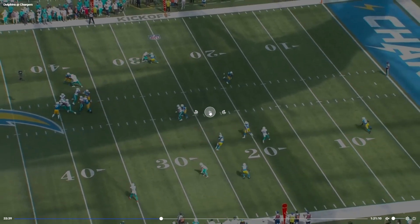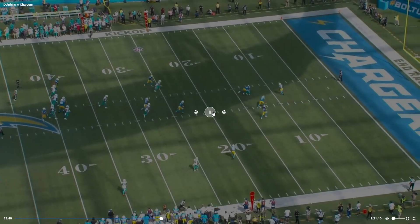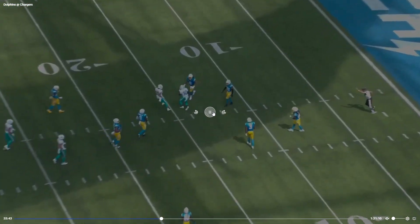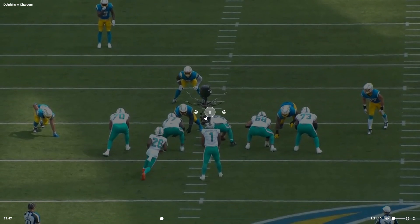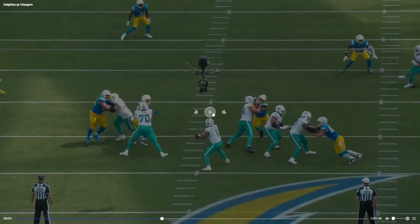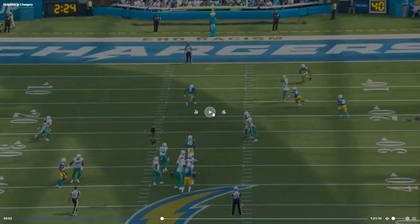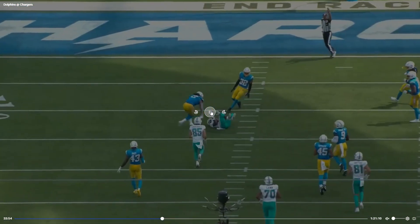This is a dime — the reason Tua was able to make this throw is because the defender completely stopped his feet, so he can anticipate that Tyreek is going to be open right there. What an absolute dime. This view really shows the tight windows he's throwing into — the anticipation.